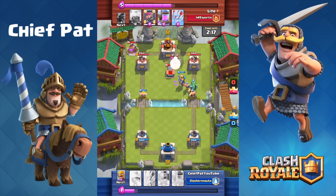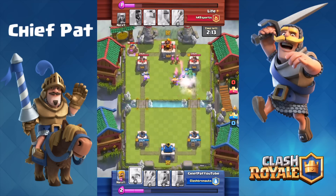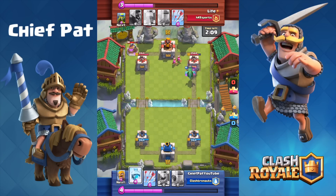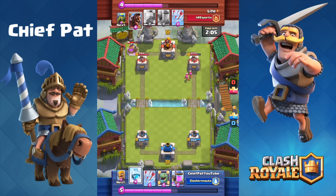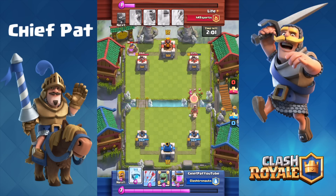I'm using my Mirror deck where I might Mirror my Baby Dragon, I might Mirror my Prince, or I might Mirror the Spear Goblins depending on what I need. He's actually going to drop a Lightning to try to kill some of the units from my push, and it actually worked out pretty well. I don't think it was worth it Elixir-wise, but he does have the Hog Rider as well as the Archers running down the lane now.